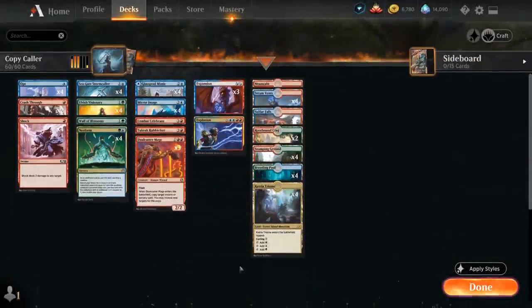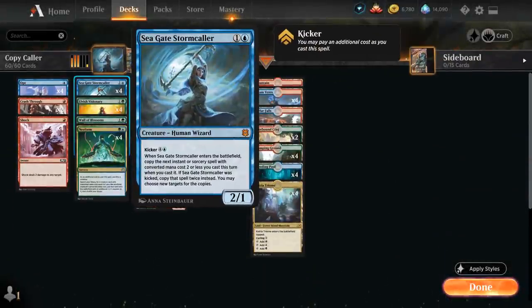It's a combo deck featuring Seagate Stormcaller, a 2-mana 2/1 Human Wizard at Mythic, with Kicker for 4 blue — though we won't be kicking it often. When Stormcaller enters the battlefield, we copy the next instant or sorcery with converted mana cost 2 or less cast that turn. The two-card combo is Seagate Stormcaller and Neoform.